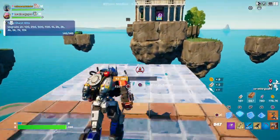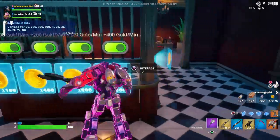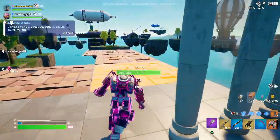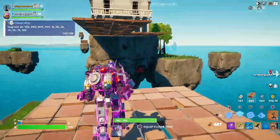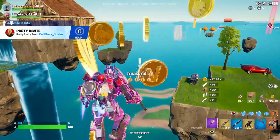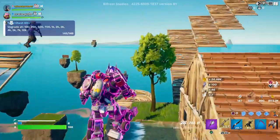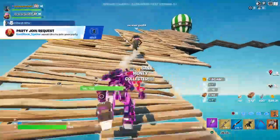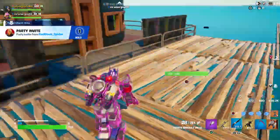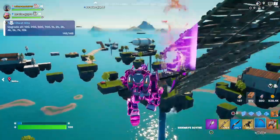So guys, come over here for all the steps — grab this and max all of this. You need 15k gold to max this out. These zombies just came out of nowhere while I was sitting there waiting! Also, you want to go to the ships because those will increase your chances of finding legendaries and epics instead of commons. Those ships — the ones with loot — those are the ones you want.